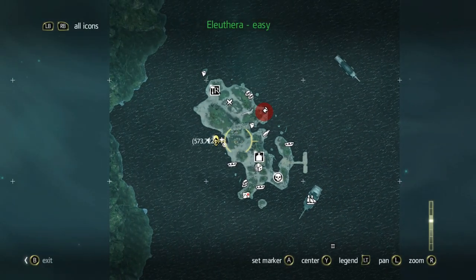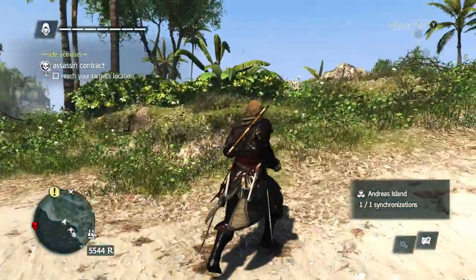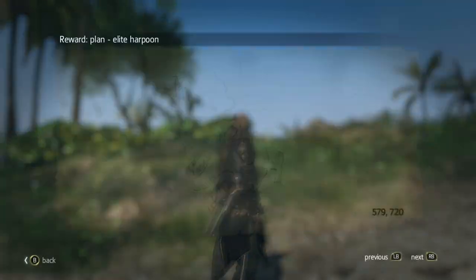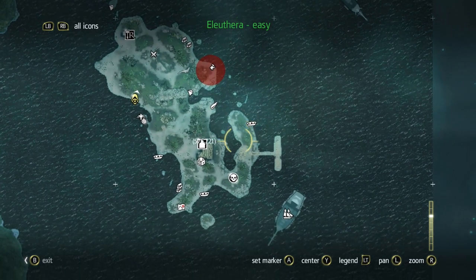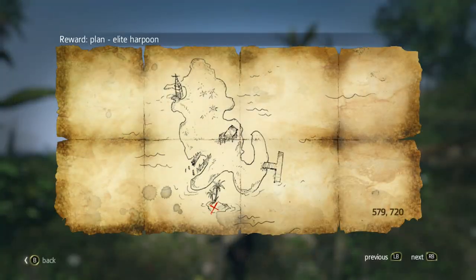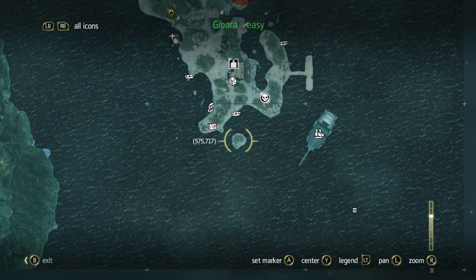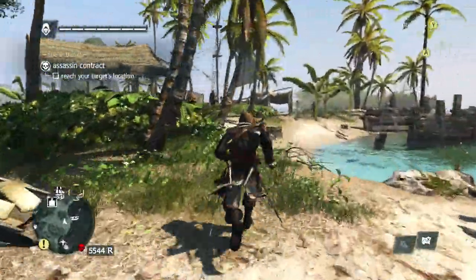There's a bunch of stuff to do here, I'm looking forward to it. We can probably grab it all by the end of this episode. I want to find that treasure map first — we're at 572, 723. Wait, the treasure is somewhere over here at 579, 720. Oh, it's on a little thing out here. Okay, so it's right here — let's mark that. There's also a cadaver on the way — cadavers leading us to cadavers, more and more treasure.